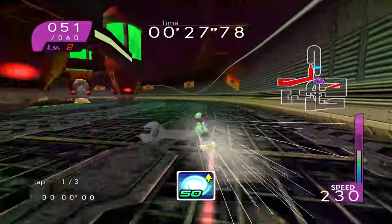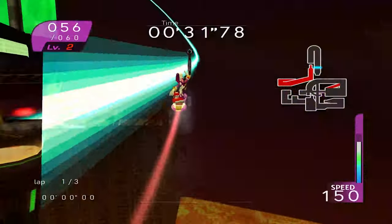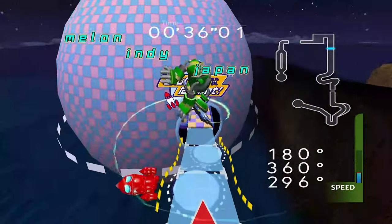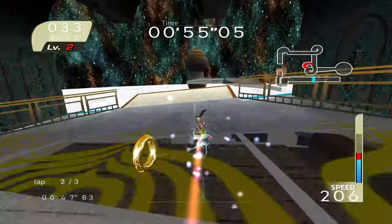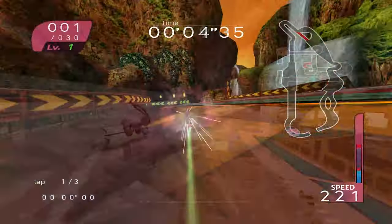In version 1.0, you won't see any changes to grind rails, but we are able to do that now, so expect that in future patches. You'll also notice that some of the ramps are a little more forgiving — no more Moser jumps. It'll make it harder to do accidental ramp skips on ramps where that's bad, but we're still keeping it for ramps where you should ramp skip. Basically, the only thing we're not able to do is modify the actual stage geometry.